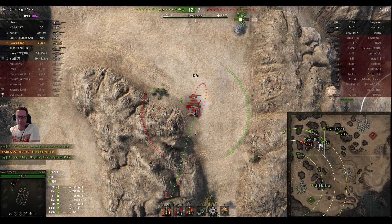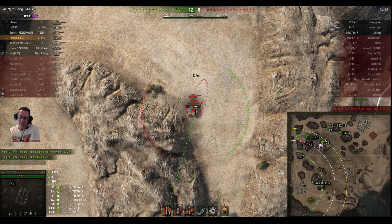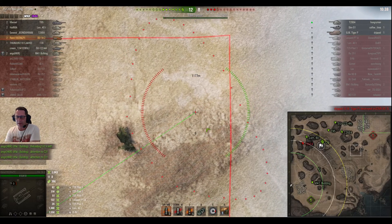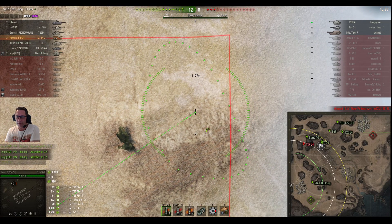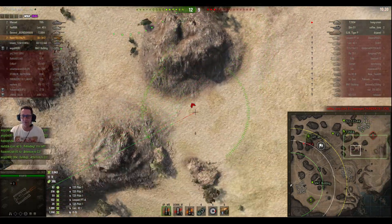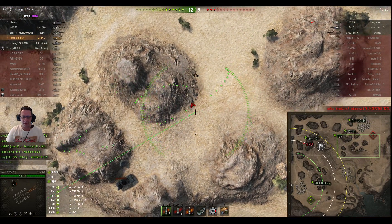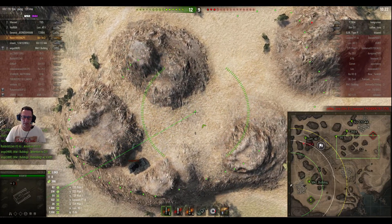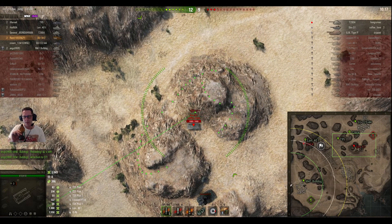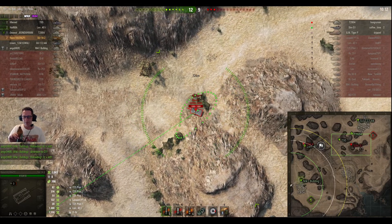3043 damage done, plus a little assisted damage from tracking tanks — the T26E4, the Super Pershing. He's looking at whether to take a shot or leave it for the Lorraine. He's aiming up towards the STRV S1 or the GW Tiger P, both of which haven't been spotted this game, looking for more damage. He needs another 1057 damage to get his mission.